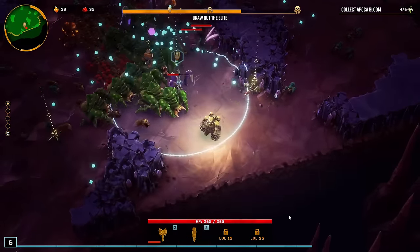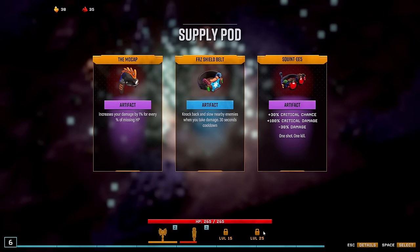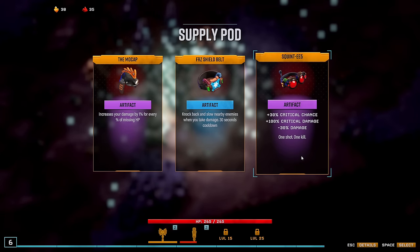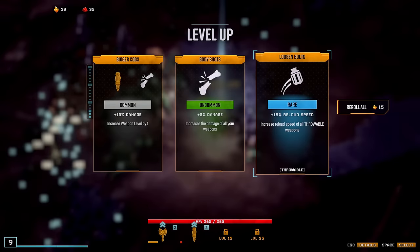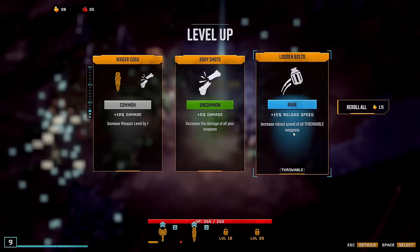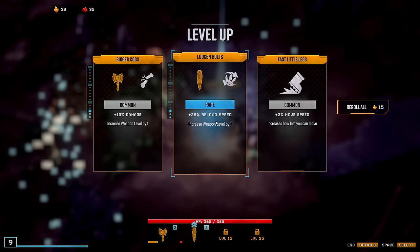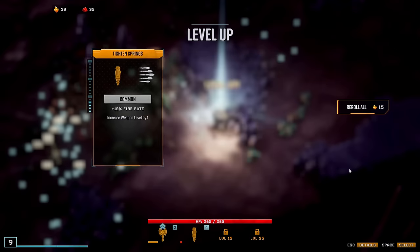Let's start leveling this one. Crits are also very good for the Leadburster for all those shots, so let's get that. We could go full throwables — throwables do have slow reload time overall, so reload is very good on throwables. Let's get this one. And here I'm ignoring the Axe, as I said.